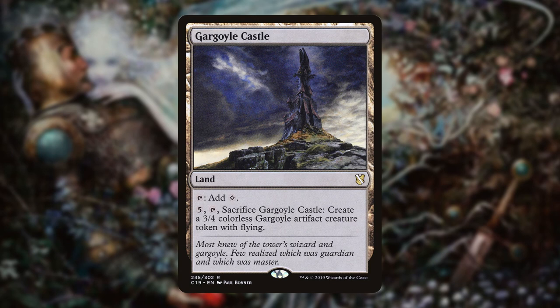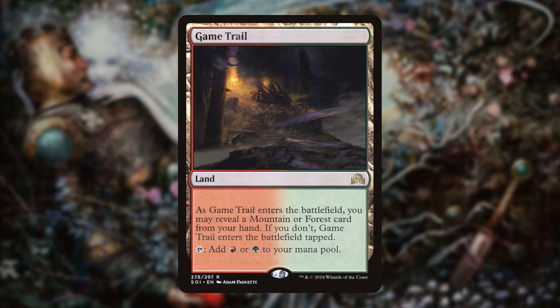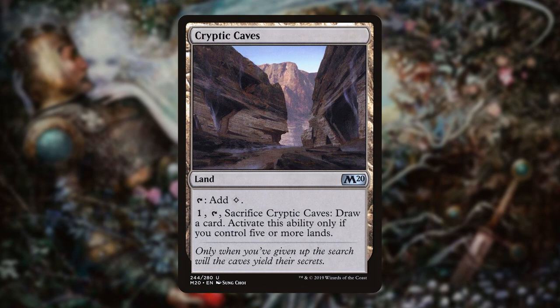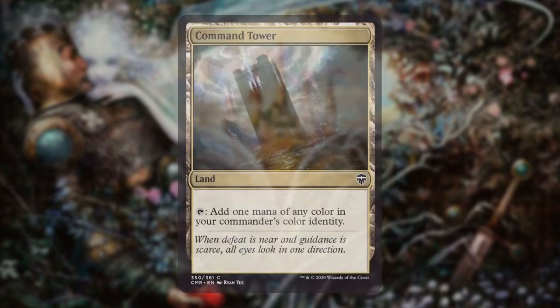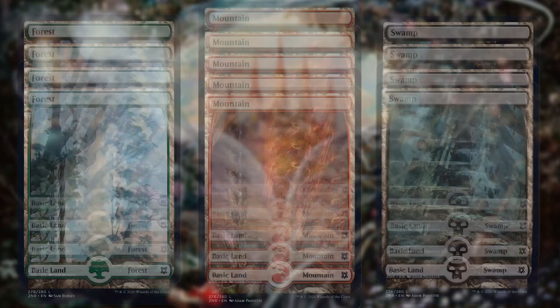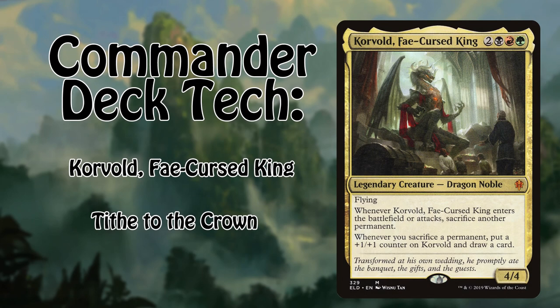Gargoyle Castle can tap for colorless or we can pay five to tap and sacrifice it to get a 3/4 Gargoyle creature token with flying, potentially triggering Corvold twice. Game Trail enters tapped unless we reveal a Mountain or Forest from our hand; it taps for either red or green. Field of Ruin can sacrifice itself to blow up problematic non-basics. Cryptic Caves can sacrifice itself to draw a card if we have five or more lands. Finally, Command Tower taps for any of our colors. Top things off with four basic Forests, five basic Mountains, and four basic Swamps and we are ready to go.